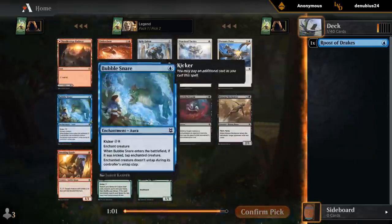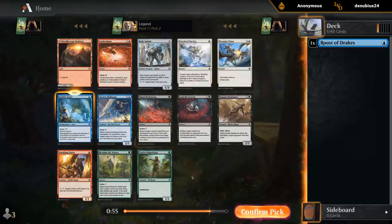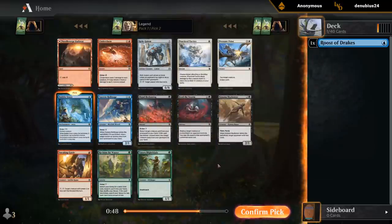Second pick — Bubble Snare seems perfect after a Roost. Nice removal spell, can kick it if needed. Royal Mage would also be a nice one to wheel, although the blue-green Kicker deck probably has a slightly bigger focus on creatures as opposed to the blue-red Wizard Spells deck, where the Royal Mage is typically at its best. Or blue-black can also be quite nice if you've got some removal.